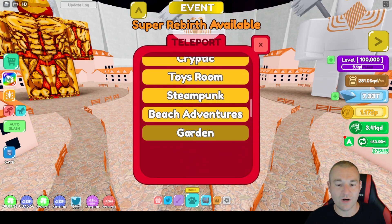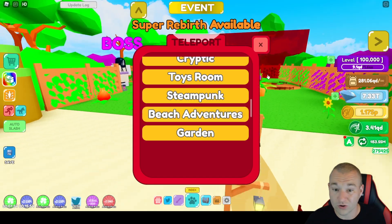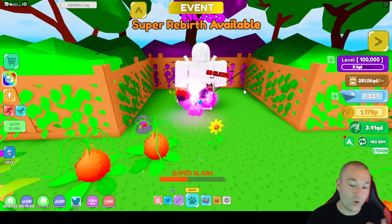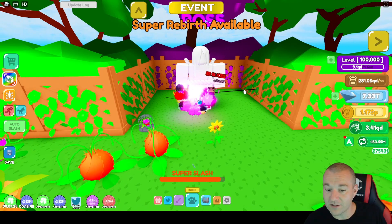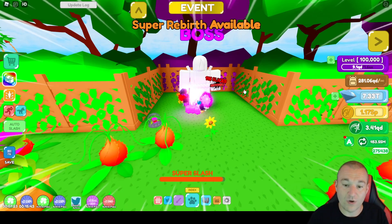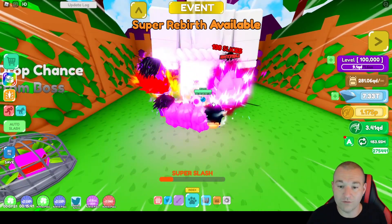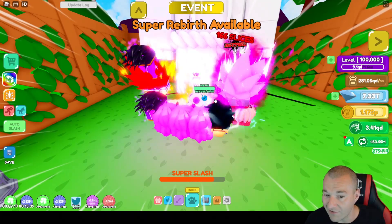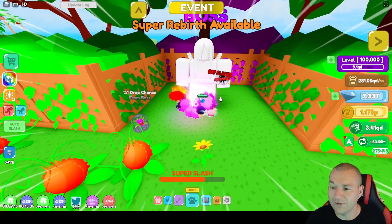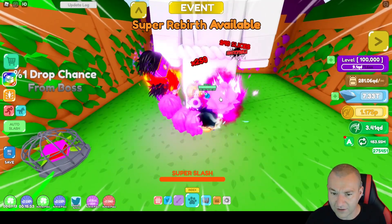Then you want to go to whatever is the hardest world you're in and kill the boss, because when you have all that extra experience boost you're going to get all that in return, and bosses give major experience. So when he drops I'm going to get a whole boatload of experience. But his health is so high right now — it's going to take me a while to kill him. I don't remember him being this strong.